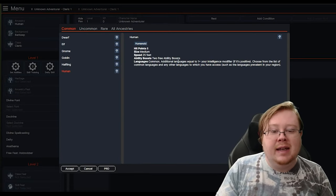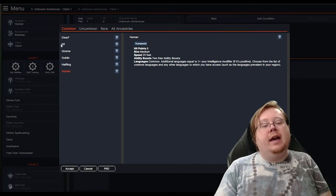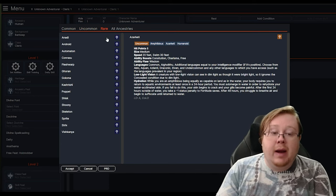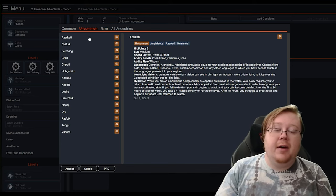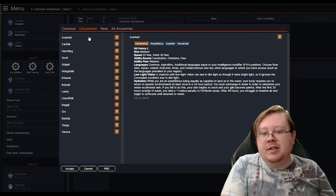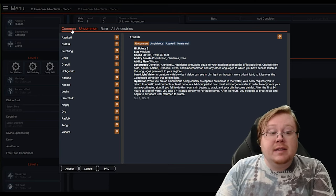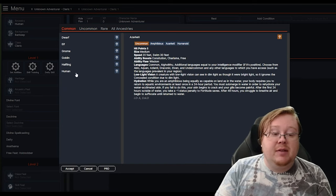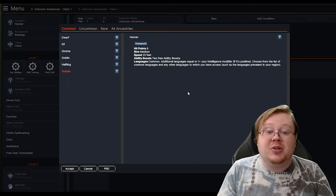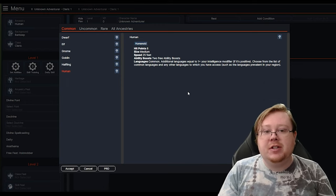Now we're going to go through the general ABCs — this is going to be really easy, very simple. Starting off, you're going to select an Ancestry. There are uncommon ancestries in the upper tab, and rare ancestries. In my opinion, all ancestries are balanced — maybe not by initial features, but by the class's general feats you have access to. For instance, Human probably has one of the best starting sets of feats in the game, giving you access to extra feats for your class or maybe extra proficiencies.